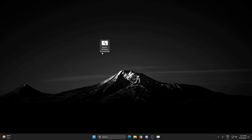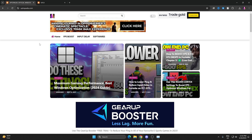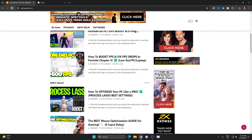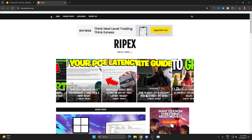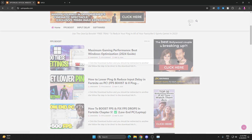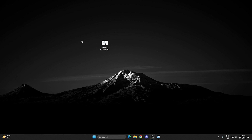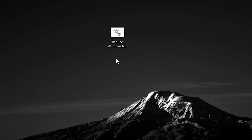In this video we are going to optimize all these processes by using a new Windows processes dot bat file. You can get it from the link in the description — simply open the link and it will take you to my website. You can find it at aptupex or rightpex booster dot xyz. Go to the search bar, search the title of my YouTube video, find the specific post, and download the file.